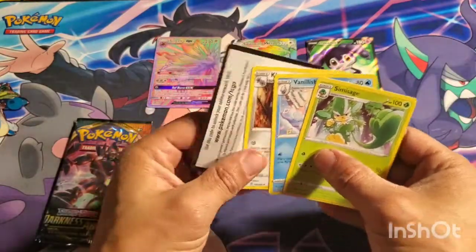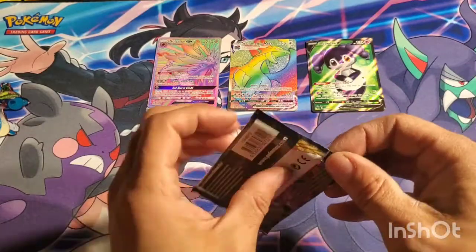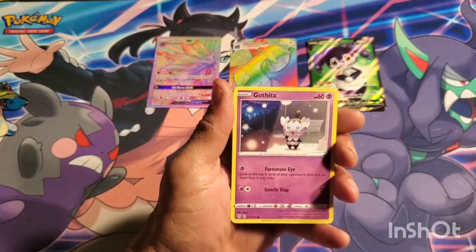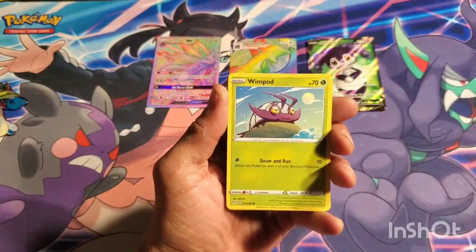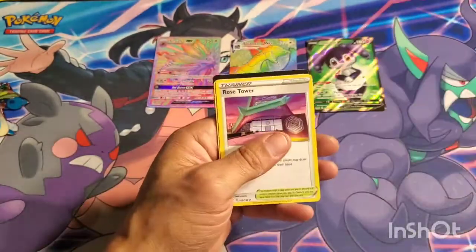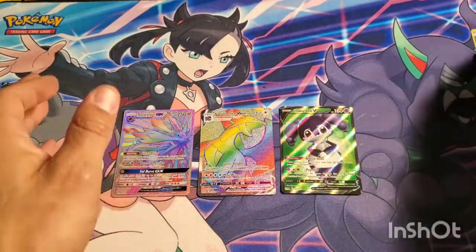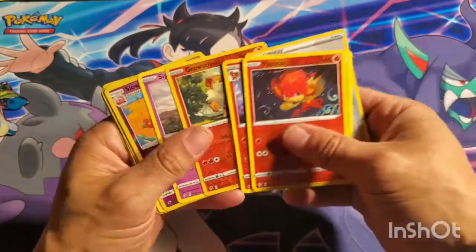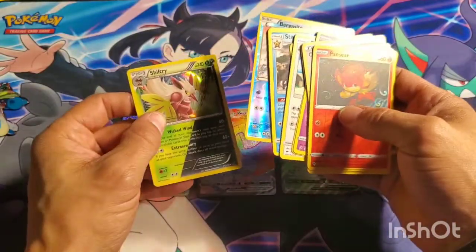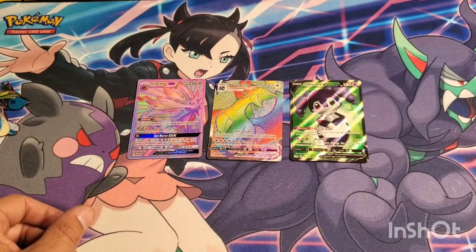There we go! Probably too much to ask to hit the Zard, but I can't complain — got a full art and two rainbows out of this box. Last pack: Gothita, Scraggy, Magcup, Cufant, Pansear. Nope, a Tezzarina — womp womp. But I cannot complain at all — double rainbow box. Final count: Solgaleo, Salamance, and four reverse holos plus one regular holo rare. Thank you very much for watching, and until next time, bye for now!